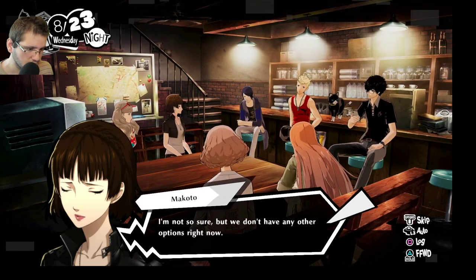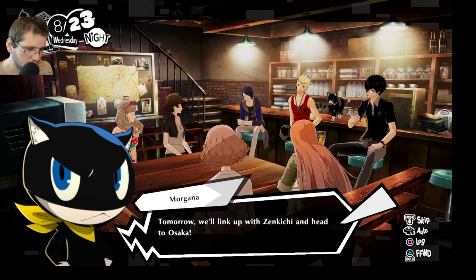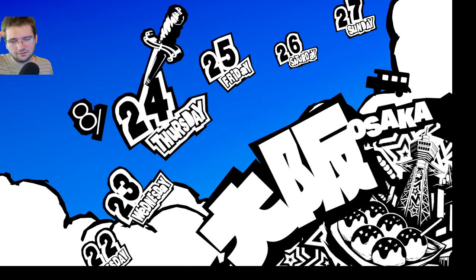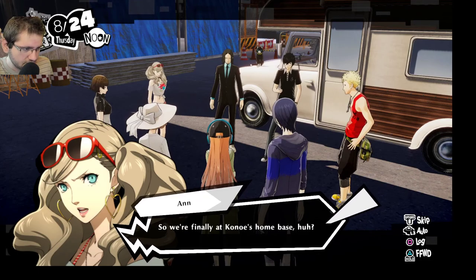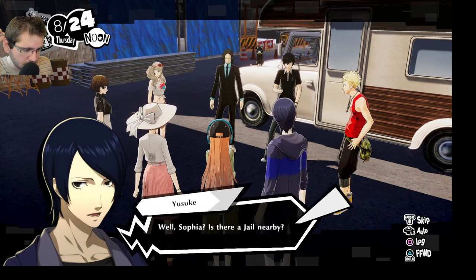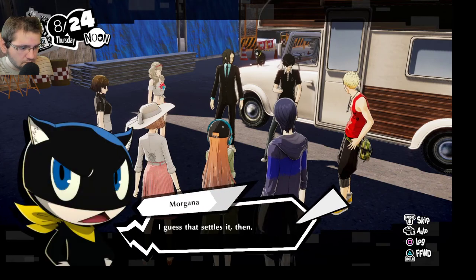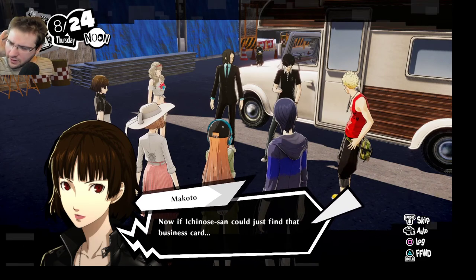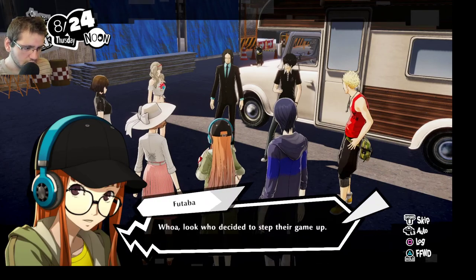The team reacts to Ichinose's eccentricity. 'Eccentric as ever, isn't she — and it's gonna take till tomorrow? How messy do you think her room is?' But if it gets them Kanoe's keyword they can enter his jail. They decide to head to Osaka. The streamer switches back to fullscreen and notes the borders are gone. In-game, the team arrives in Osaka. 'We're finally at Kanoe's home base. Too bad we had to come here for Phantom Thief business — we could've stuffed ourselves stupid.'